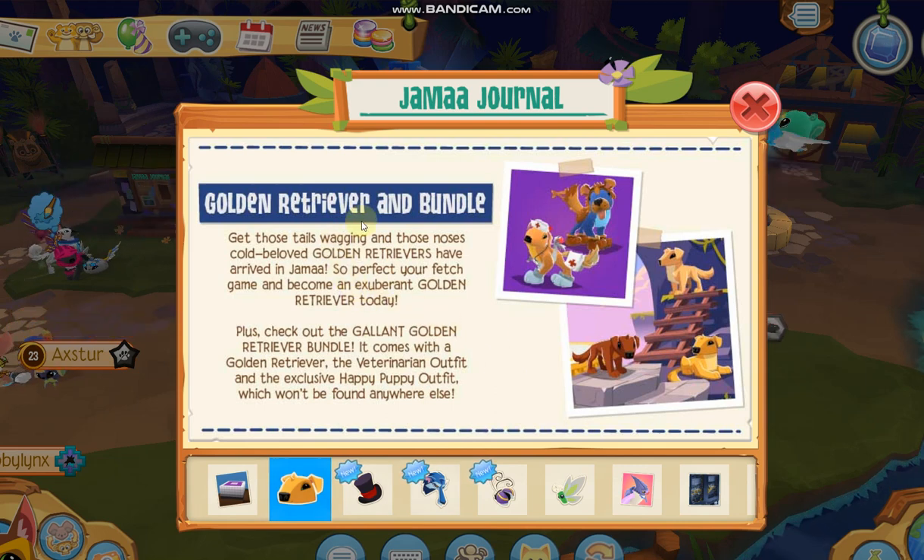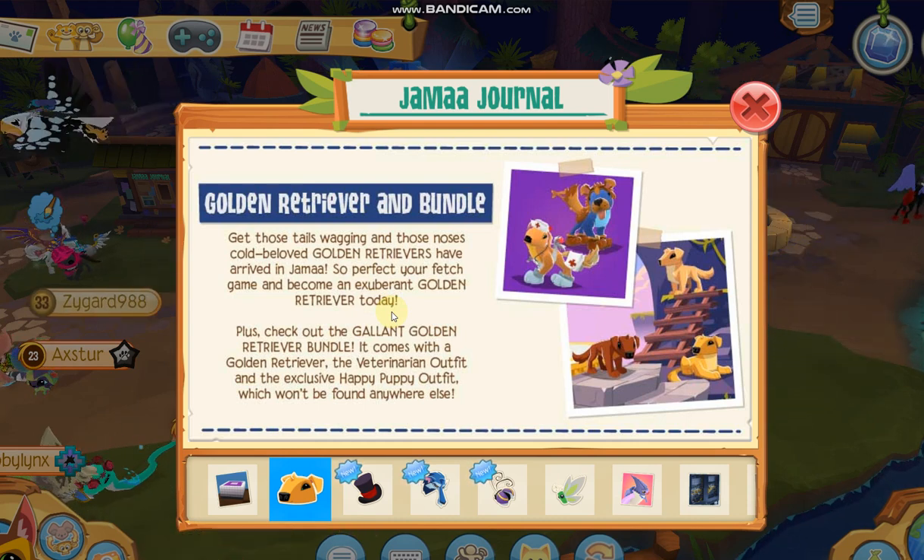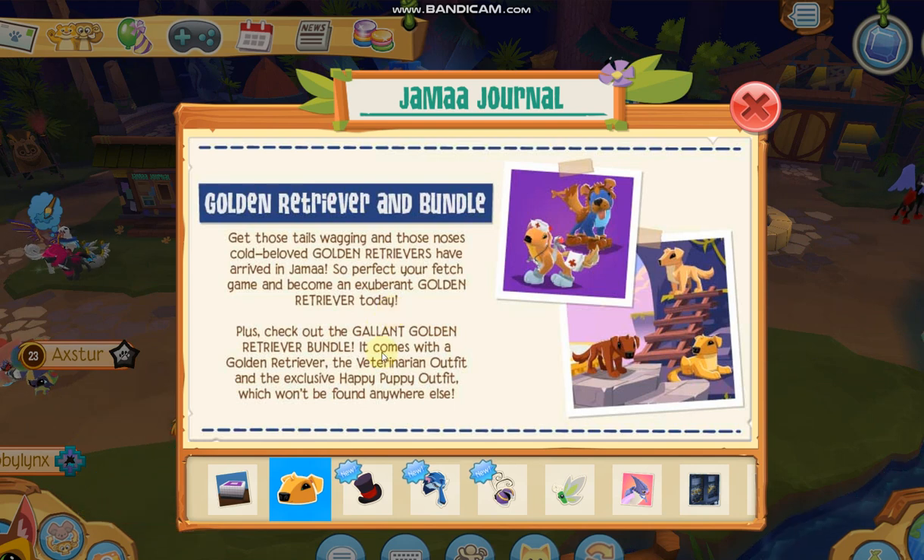Golden Retrievers bundle! Get those tails wagging and those noses cold — beloved golden retrievers have arrived in Jamaa! Perfect your fetch game and become an excellent golden retriever today. Plus check out the golden retriever bundle — it comes with the golden retriever and you can find that in the Diamond Shop.